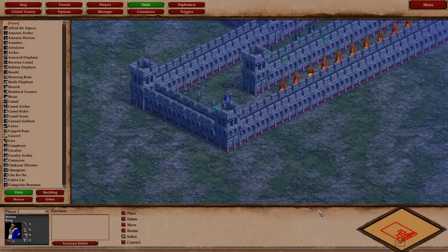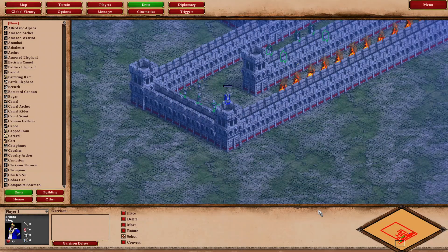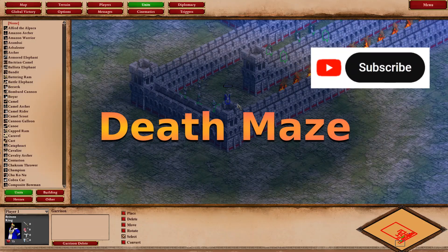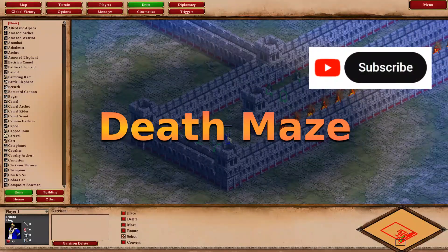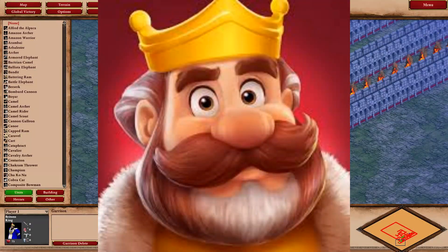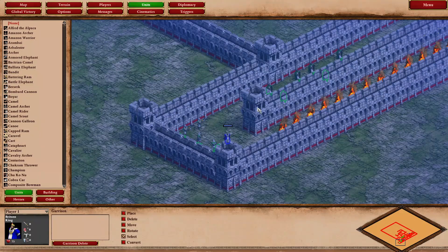Backlog Brawlers brings you another map in Age of Empires 2 as part of the map tutorial series. This map is about the Death Maze — we have a king, which is us, and we're just going to navigate the maze. This game was inspired by one of the ads I keep seeing on my mobile. If you keep seeing that too, put it in the comments.